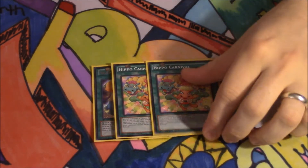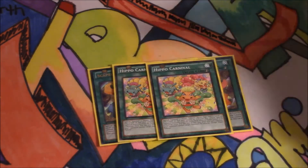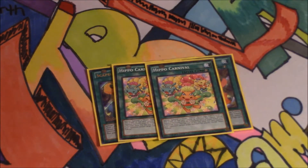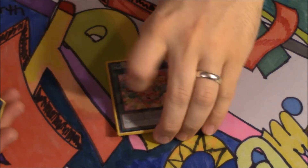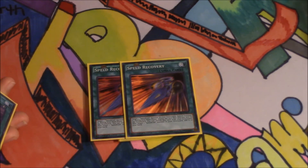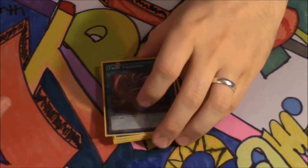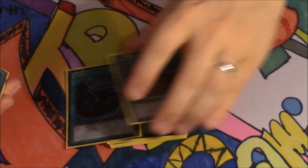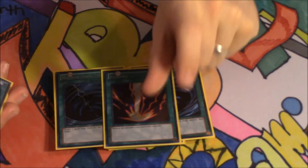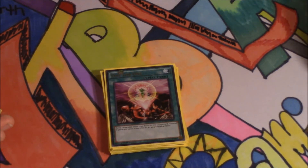But Hippo Carnival does force your opponent to target the Hippo tokens for attacks that turn it's activated. And when playing Mecha Phantom Beasts, if you have tokens on the field, a lot of times opponents will target the tokens to get rid of the Mecha Phantom Beasts. I'm playing two Speed Recoveries to get the Speedroids back when you need them, especially the tuners. For removal, we're playing one Twin Twisters for the discard and two MSTs, one Raigeki, and one One for One — again for when you need the tuner.